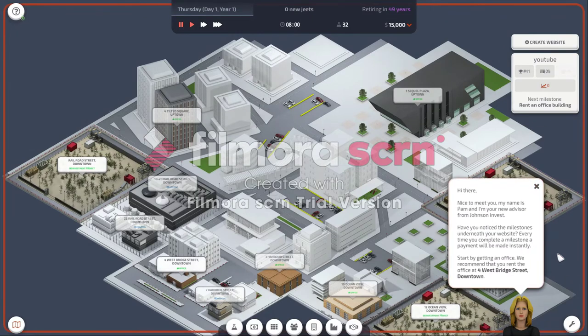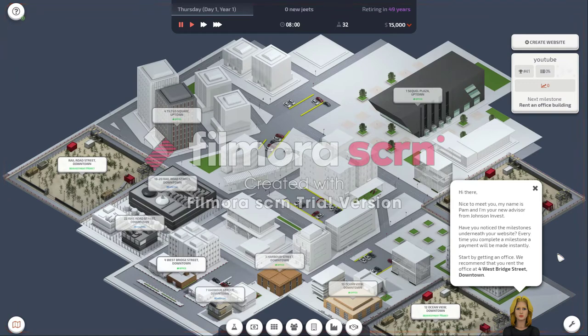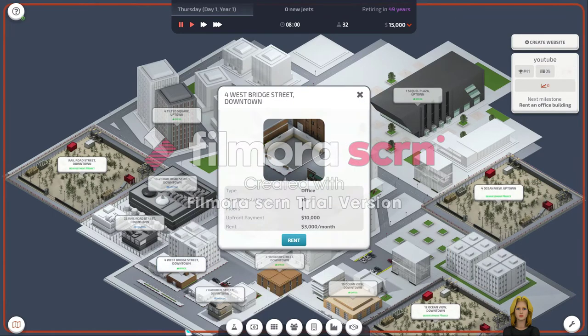Hi dear, nice to meet you. My name is Pam and I'm your new advisor from Johnson Invest. Have you noticed the milestones underneath your website? Every time you complete a milestone a payment will be made instantly. Start by getting an office. They recommend renting the office at 4 West Bridge Street downtown. Okay, let's rent it.